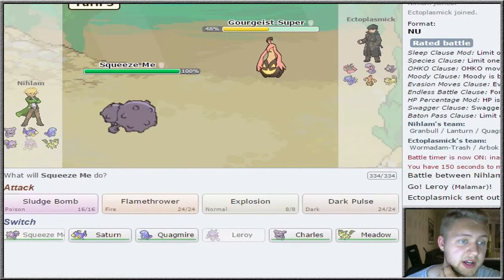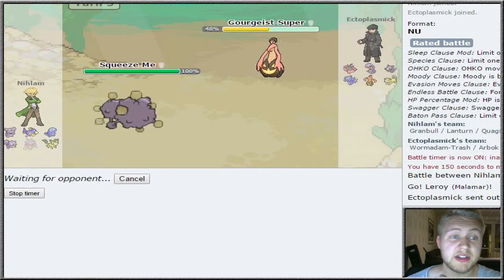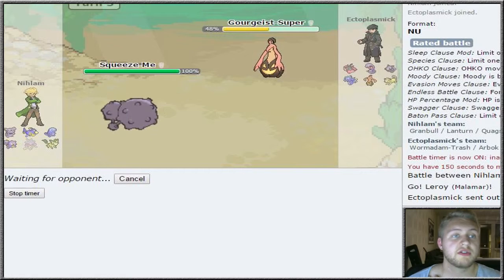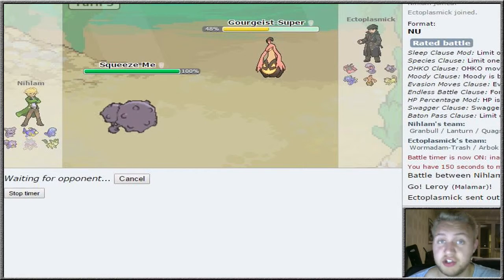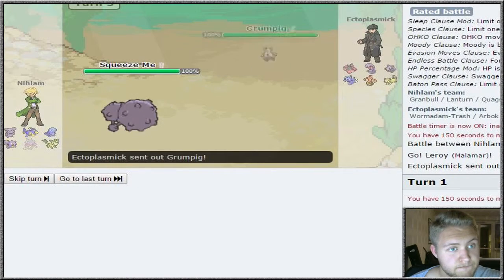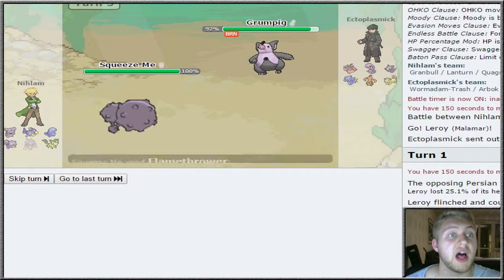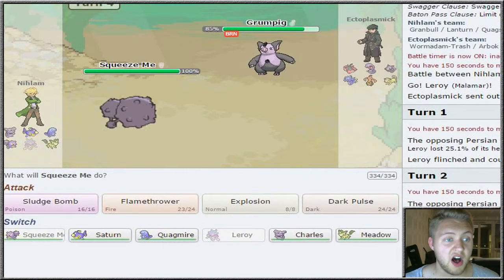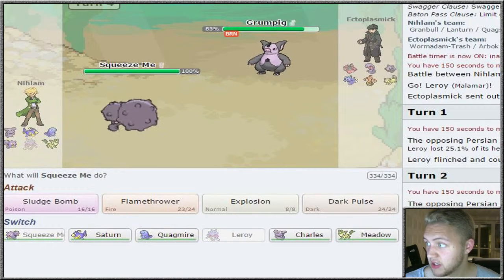We're going to bring in Squeeze Me, our Weezing, and go for Flamethrower. I do kind of predict he's gonna swap out into Seedra, but you can't be entirely sure - therefore I want to go for Flamethrower just to be safe. Exo swaps out into his Grumpig, which is most likely a special offensive wall, and we did get the 10% burn - which is just awesome.